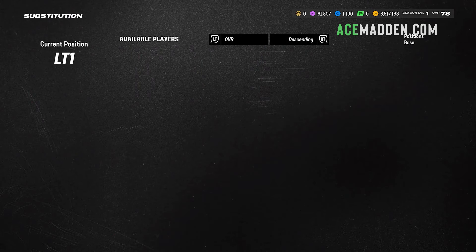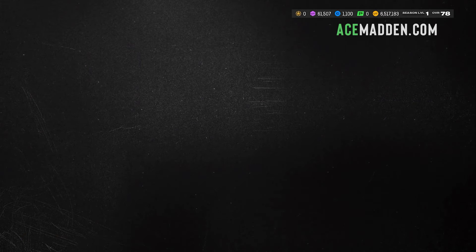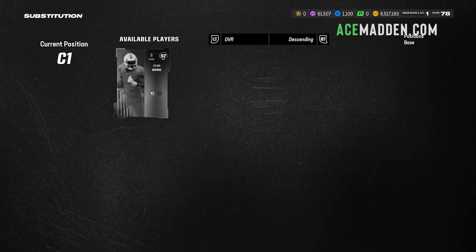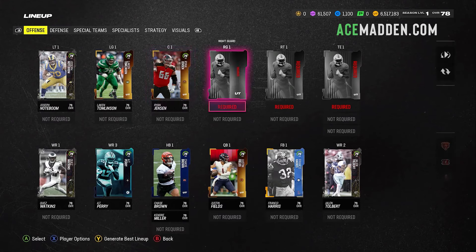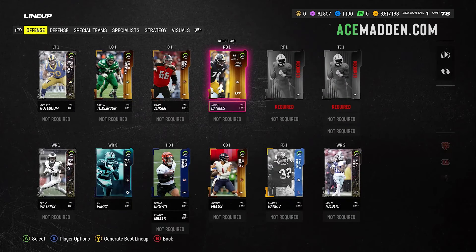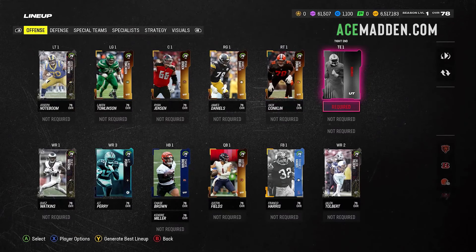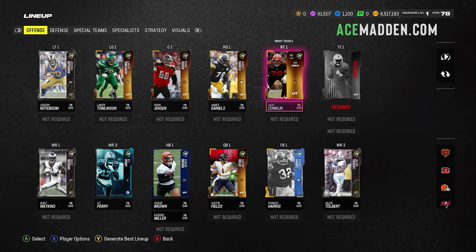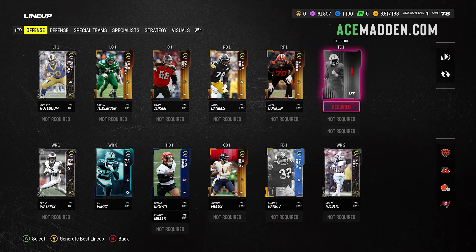As for the offensive line, I think we all know this doesn't really matter too much, but we're going to start with Nope Boom at left tackle, Laken Tomlinson at left guard. The reasoning behind the offensive line picks is they're all 79 overall. Ryan Jensen at center — just kind of max out the overall as much as we can. James Daniels at right guard, and Jack Conklin at right tackle. None of these have thresholds — they're all under 80 pass blocking, so they're not going to block a soul, especially against pre-lit X factors.